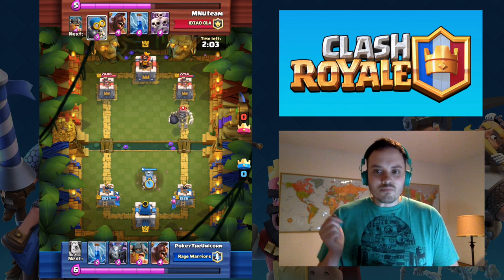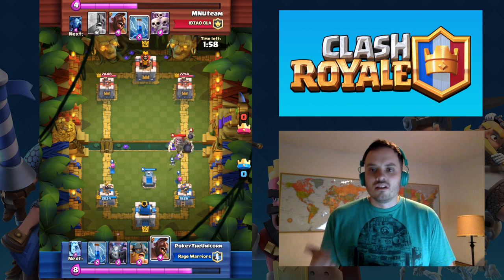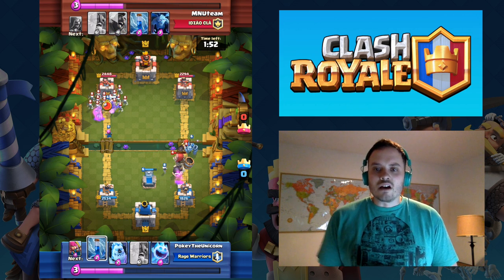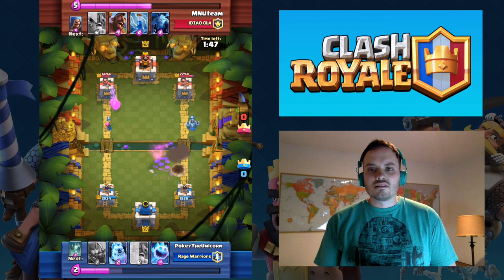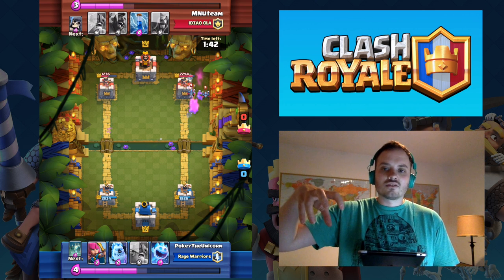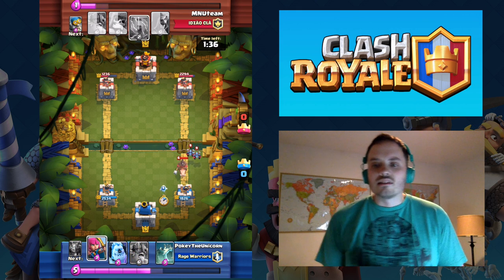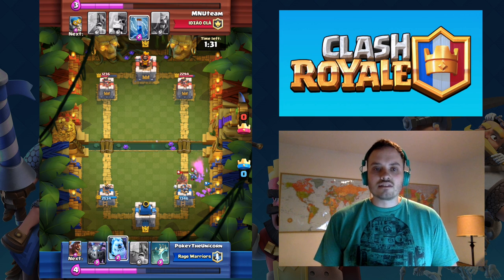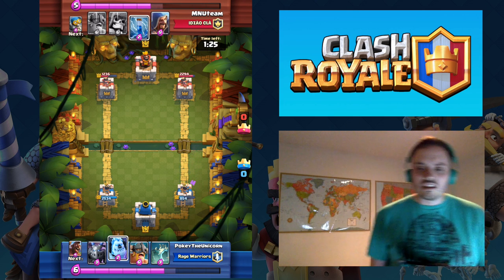He drops a Giant Skeleton, and the best card in my deck to slow him down is the Tombstone. It's going to make him stop and take hits. He's got the Bomber in the back for splash damage, but what I had to do was push the opposite side — since he committed so much Elixir to the right side, I just pushed on the left and got some good damage there. Since I used the Tombstone already on the Giant Skeleton, I couldn't use it on the Hog, so I'm using the Archers.